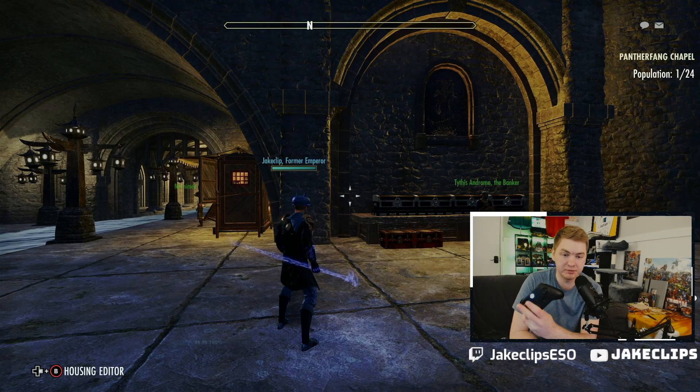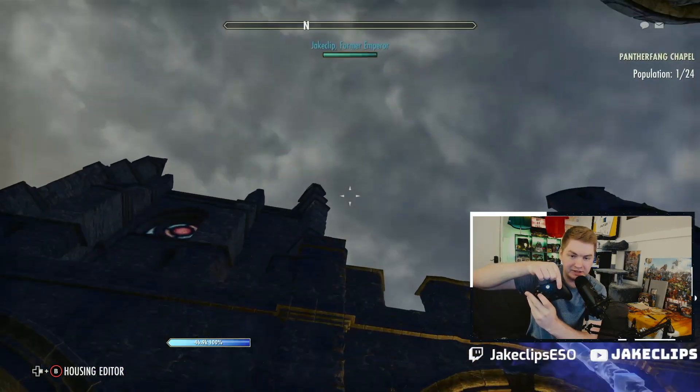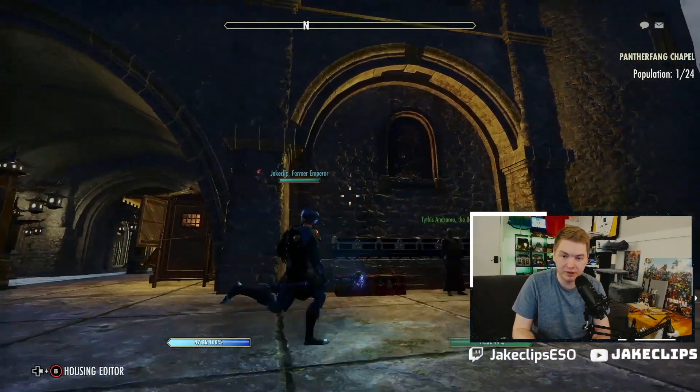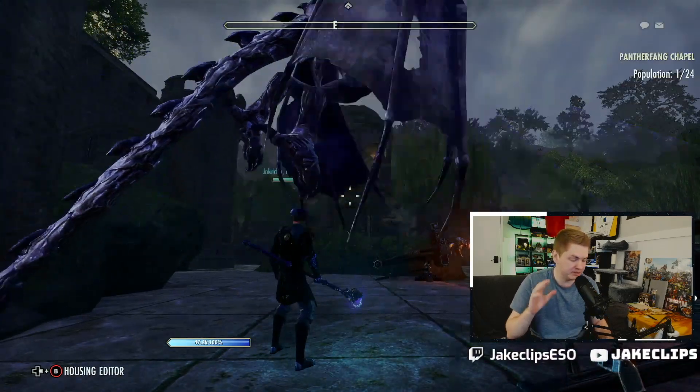So my greatest tip to you is to just button-map your bar swap to the right thumb stick. Obviously this is a flipped camera view, but you can now move both thumb sticks at once — bar swap while moving. You can be mid-air, running, jumping, and bar swapping.